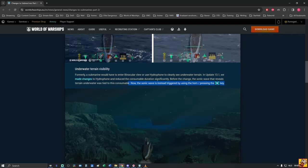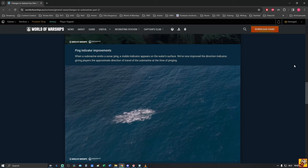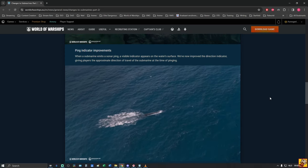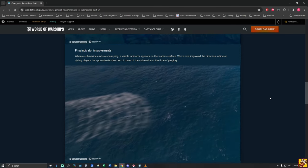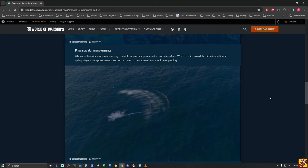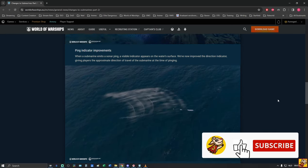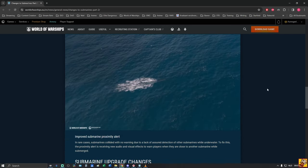This feature should have been in the game for a long time — they removed it in testing for no reason and now it's back. Please don't remove it again, Wargaming. On the ping indicator: when a submarine emits a ping, a visible indicator now appears on the water surface showing the direction of travel at the time of pinging. This makes it much easier to land depth charges — you can see the range, estimate speed, and since bombs are AoE you have a much higher chance of hitting.